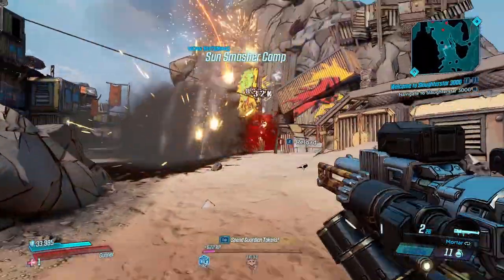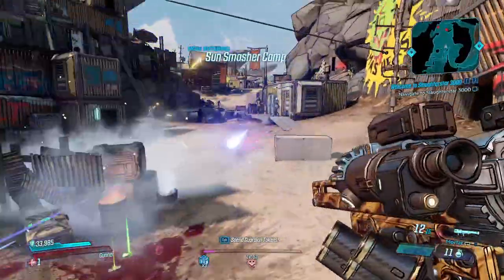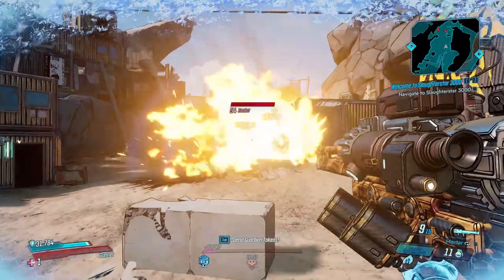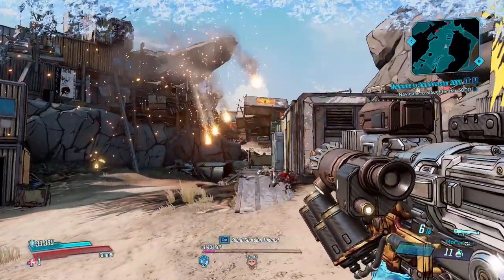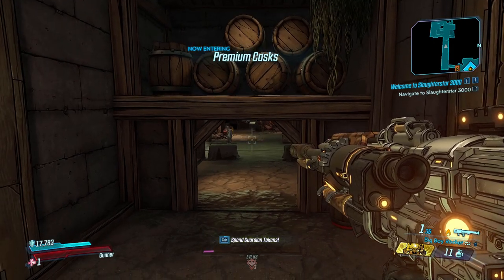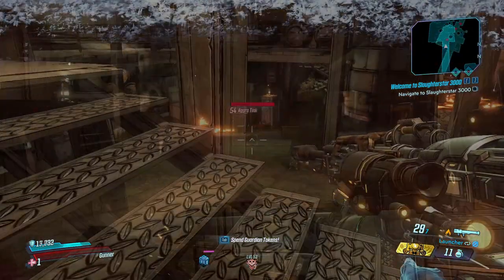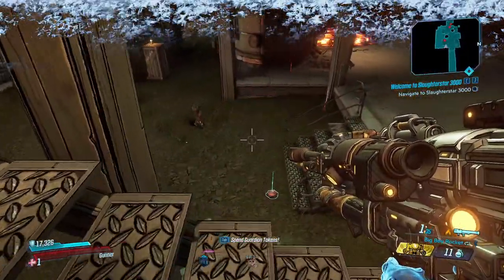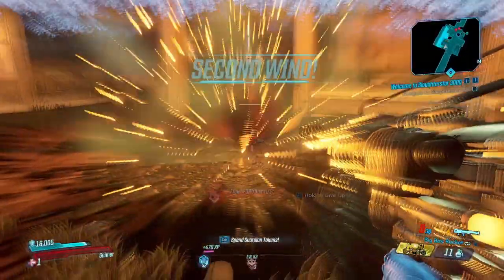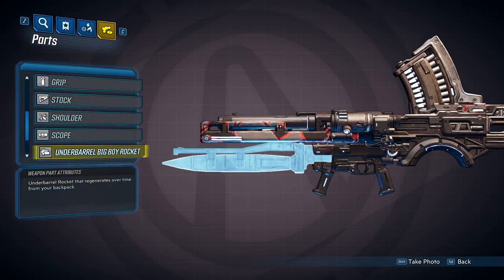Now let's take a look at the underbarrel attachments. Vladoff weapons can spawn with different underbarrel attachments that will act as an alternate firing mode. Vladoff heavy weapons will have three different attachments that they can spawn with, aside from the Bagronk which cannot spawn with one. The first attachment will be the big boy rocket, which will fire one rocket with a large splash damage radius that deals 4 times your gun's base damage. Be careful with this one because it's very easy to hit yourself with, and once you shoot it, it will go on cooldown for a few seconds before you can fire it again.